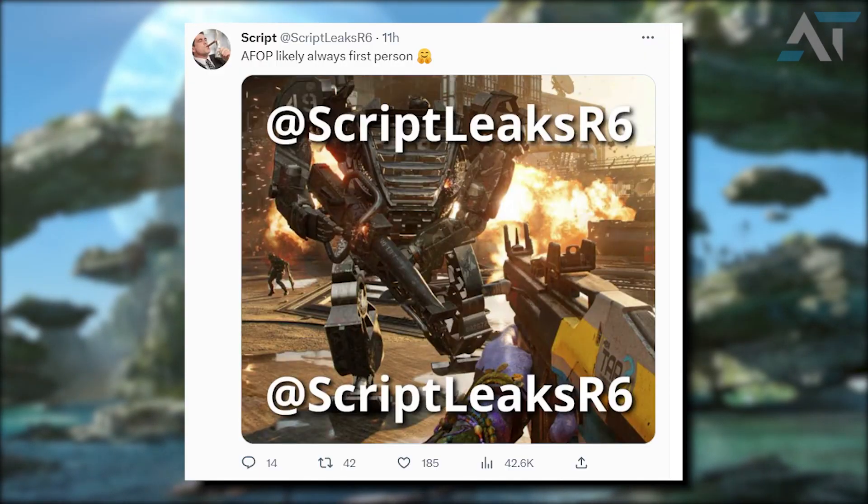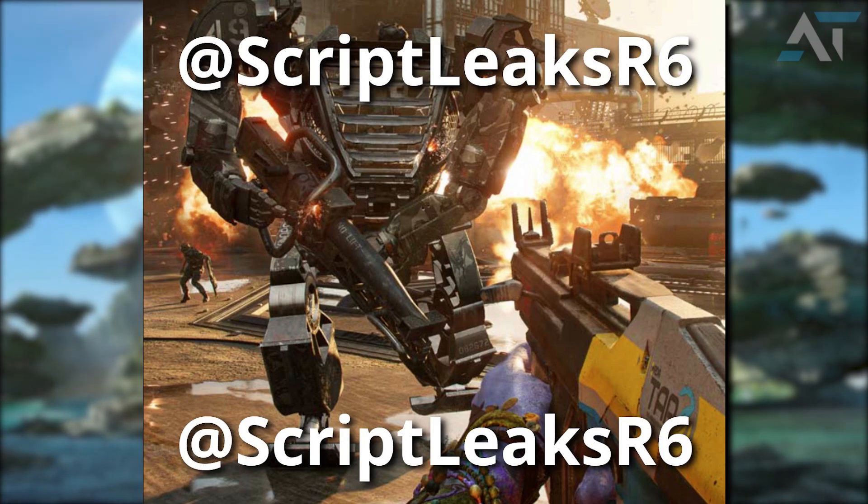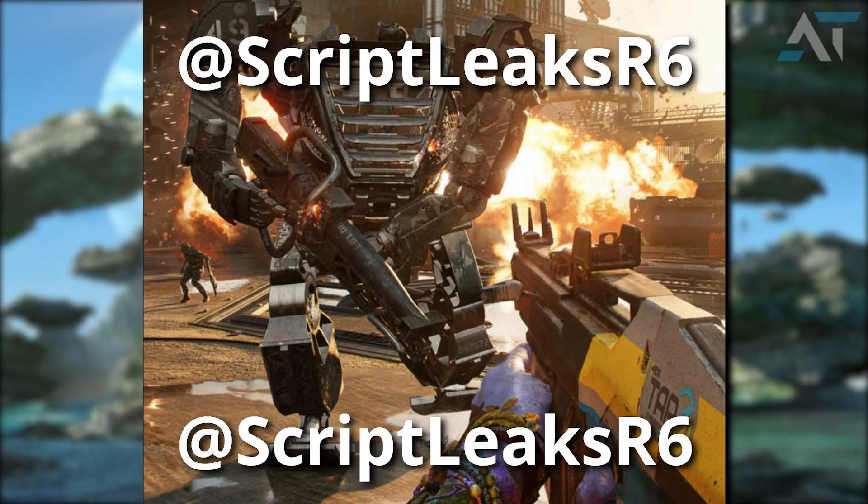The first image I want to focus on shows the game in first-person mode, with your character fighting the RDA in an AMP suit. The AMP suit here is slightly different from the ones we've seen in the movies — it has a front grid-like window instead of a glass window. In the background, a lot of explosions are happening, with another soldier likely being impacted, and this all appears to be taking place on an RDA base.